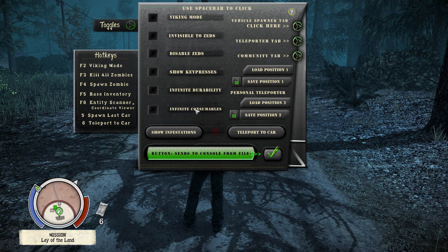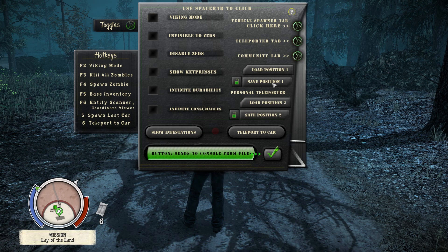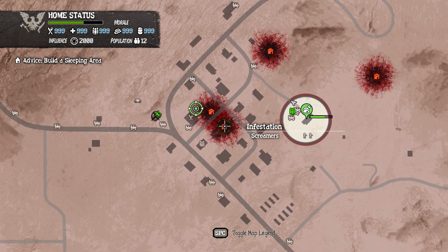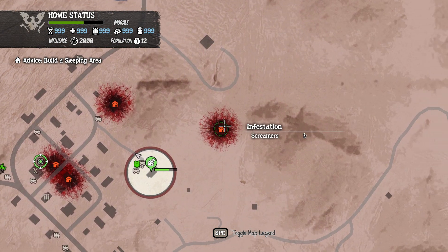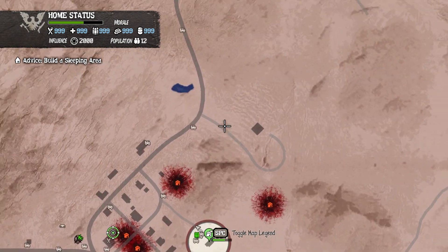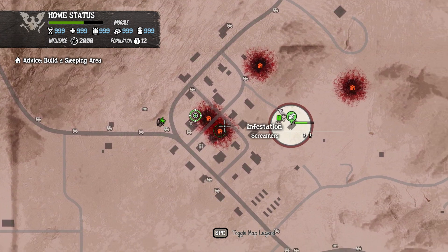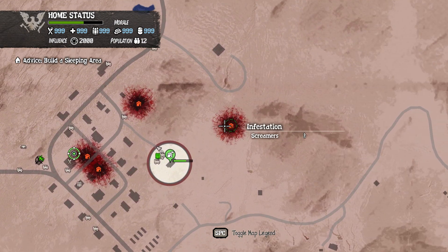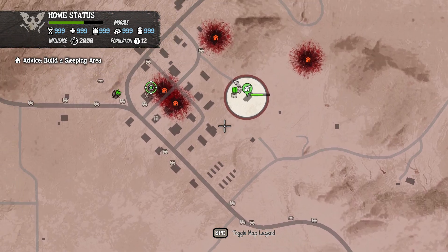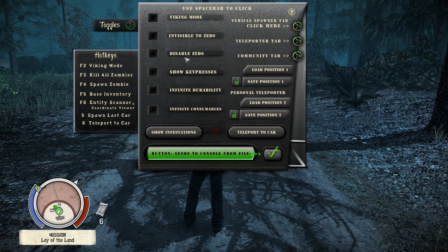Show infestations will show all the infestations on the entire map, allowing you to know where each one is so you can either avoid them or attack them. You can see right here it shows the infestation — two screamers show here, here, and here — so there are four in this area.